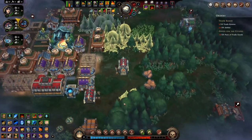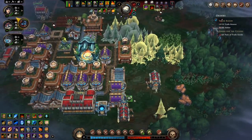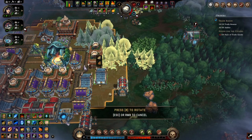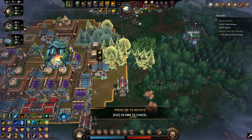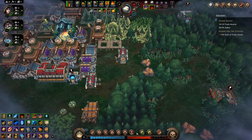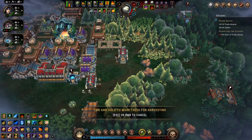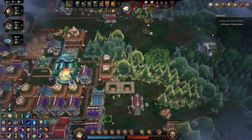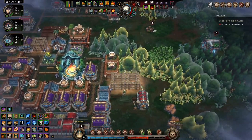Now we're finally building our human houses — boom boom boom. What else do we need? Two more — boom and boom. We're so close, we're so close. Just gotta get our trade goods built.